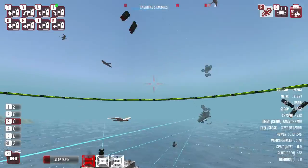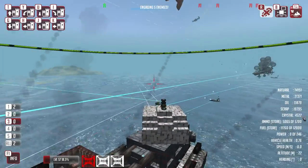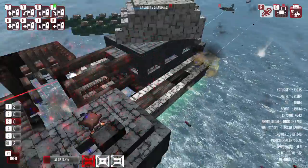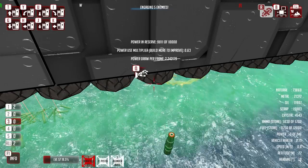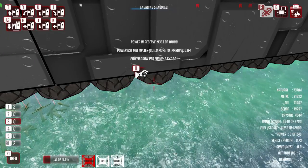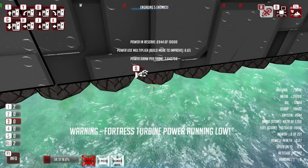Duck and weave - oh there we go. It looks like it missed but no it didn't. You can see how much of an improvement having armor on like metal blocks rather than wood is doing. Let's check our engines though - we are losing a bit of power unfortunately. Time to sink down just a little bit more then. We are losing fortress turbines all over the place.